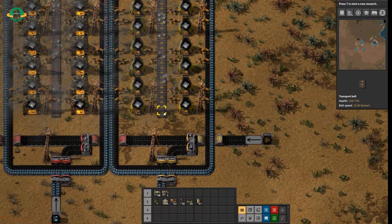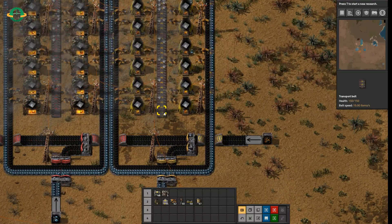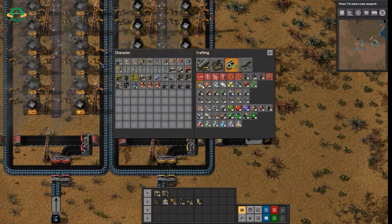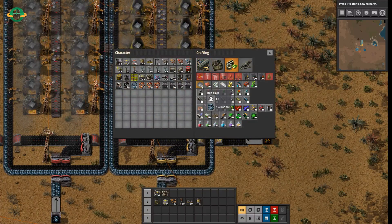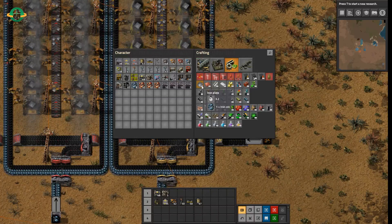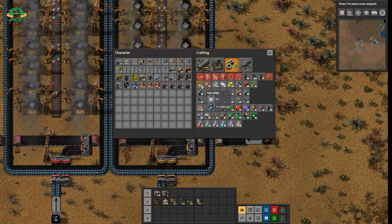First off, a yellow belt goes at 15 items a second, so we want to be producing 15 iron plate a second. If we look at iron plate, it takes 3.2 seconds to produce an iron plate. That might seem like a really odd number — there is some history behind that which you can look at. Previous versions had different numbers, but the number is now actually quite nice because it makes the math work out really well.